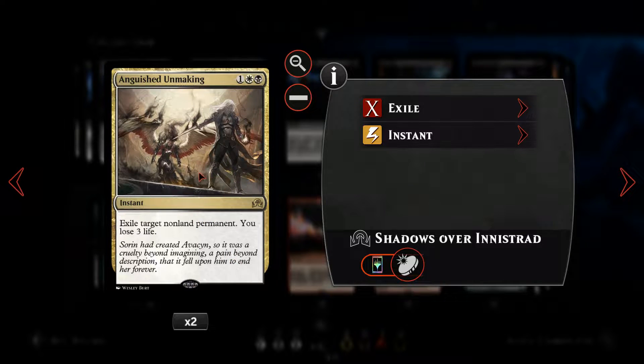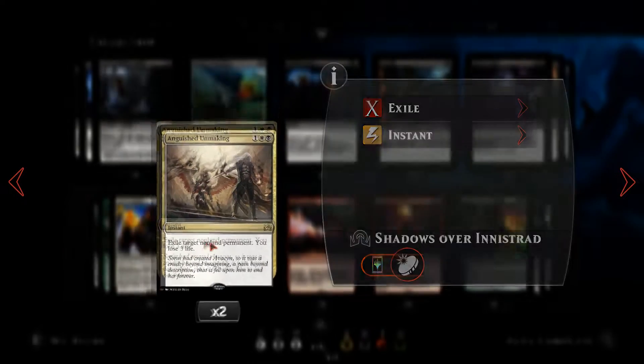We've then got Anguished Unmaking, a three-mana instant where we can essentially just remove any kind of non-land permanent from play — we exile it. We do lose three life, but it's pretty useful for removing big threats and enchantments that we don't like.